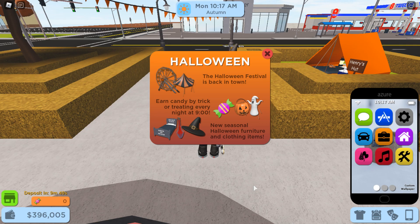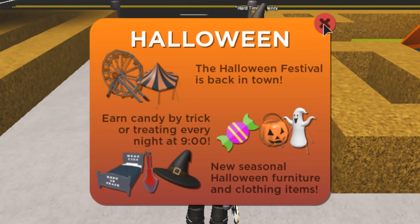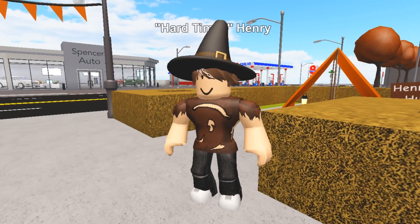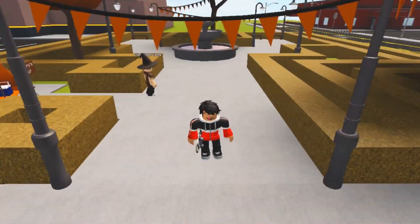Let's check out this new update. So when you first spawn in, you get this very nice message telling you about all of the new things that were added to this update. You can see that Henry is now wearing a witch hat and the bushes around have turned yellow. Besides that, I don't think there's anything else here that's new.